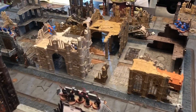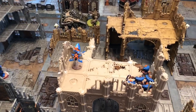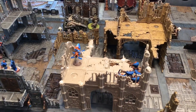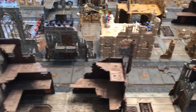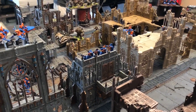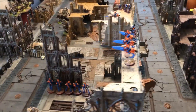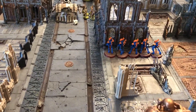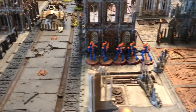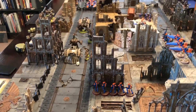Warp Spiders got some movement and did some shooting at the Poxwalkers — may have got one. The Farseer shot Poxwalkers and other stuff; a lot of death rolls going on, but six Poxwalkers disappeared. More Rangers sniping at the Chaos Lord — didn't do any wounds, but still fun. Did some shooting with the Wind Riders as part of the Poxwalker demolition. The Wraith Guard with their D-Scythe got some shots off, then fire-and-faded back into cover for one CP.